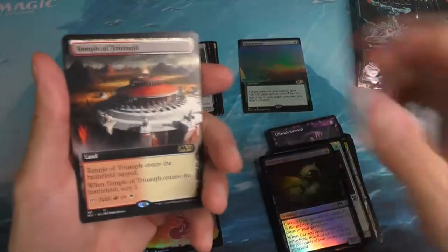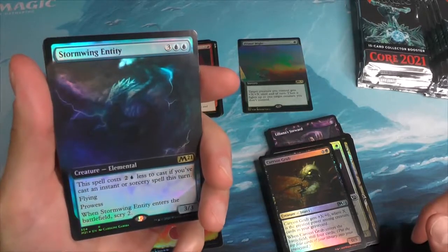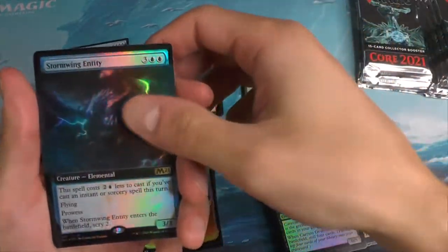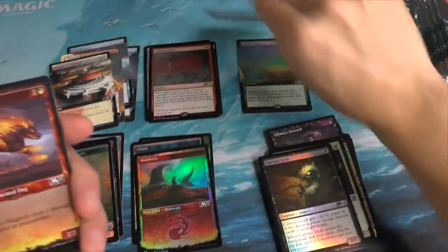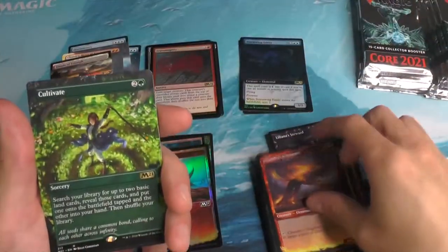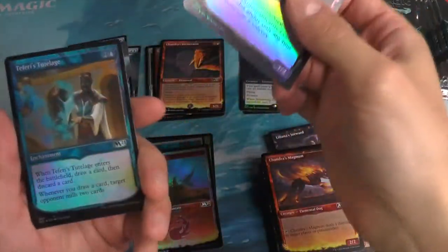Maybe six packs in. The Temple of Triumph Extended Art. That's Transmogrify and a Stormling Entity. Let's get that little guy right there — Cultivate Extended Art. Chandra's Incinerator. And most likely nothing.